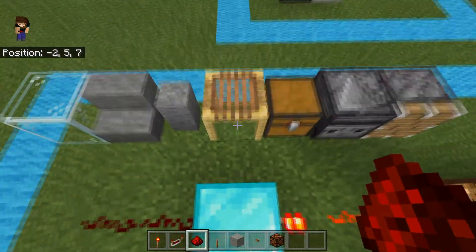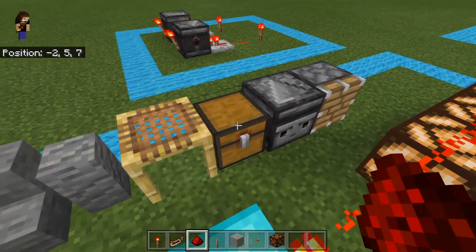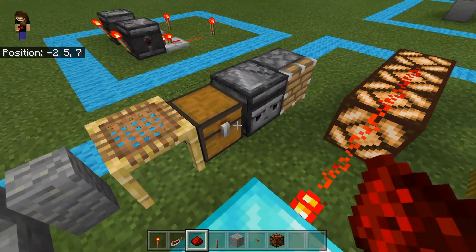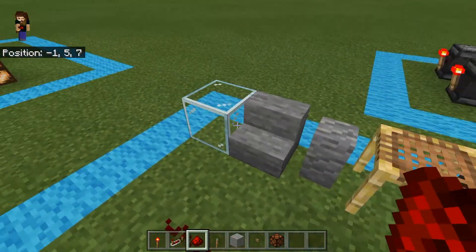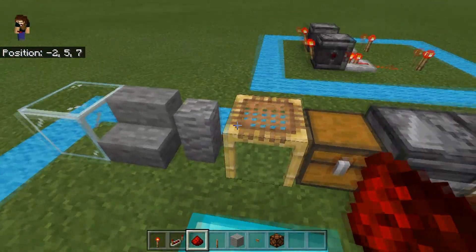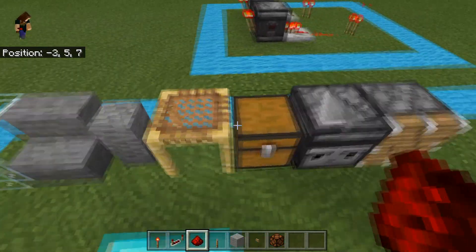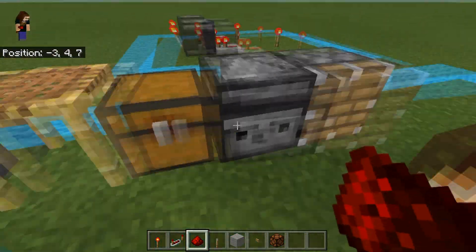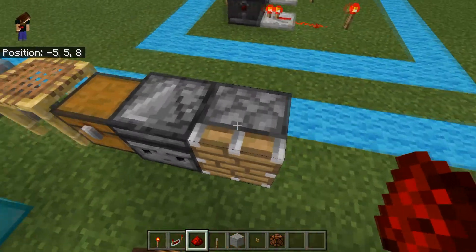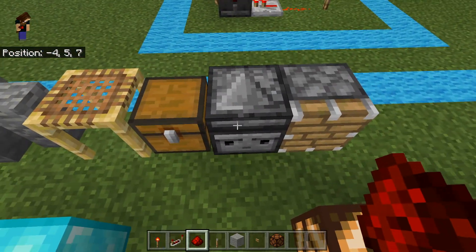Here's a demonstration of the types of blocks that cannot interact with redstone, cannot pass on a signal, or invert a torch: glass, incomplete or not-full blocks such as bamboo scaffolding, walls and stairs, half slabs, chests, observers, pistons — all of those kinds of things will not pass on a signal and will not invert a torch.